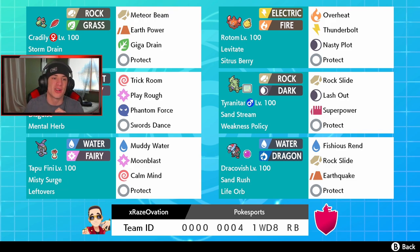New Pokemon alert — we got Cradily, one of the fossil Pokemon from Gen 3, and this thing has Storm Drain on it, which is absolutely amazing. Rock and Grass typing with the Power Herb, so Meteor Beam can go off in one shot and we get that special attack boost. It's got Earth Power for coverage, Giga Drain for STAB and HP recovery, and Protect as our final move. Right next to him we got Rotom Heat with Levitate ability, Overheat, Thunderbolt both for STAB, and Protect.